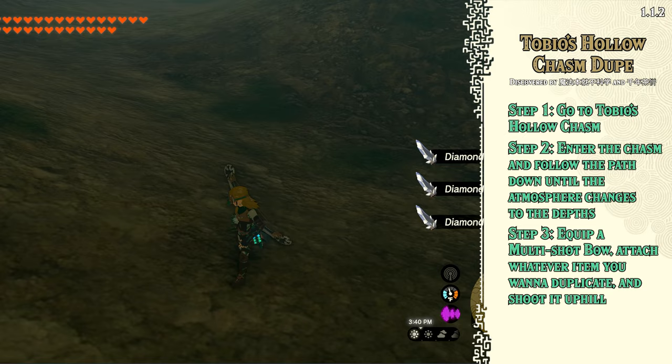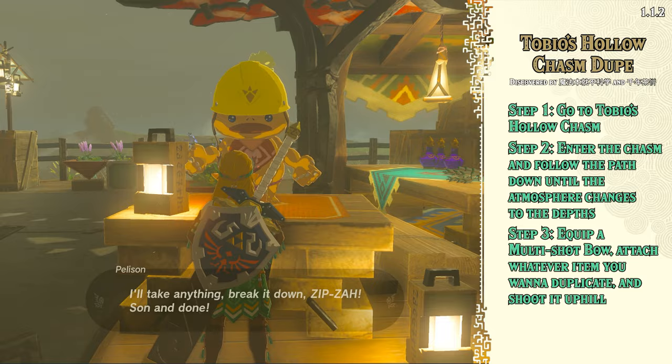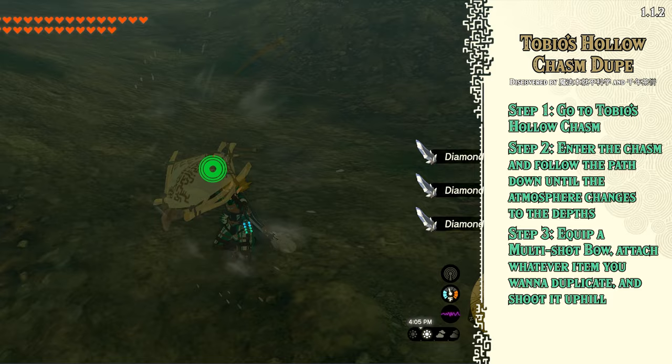If you're worried about bow durability, just grab any multi-shot bow and duplicate it using any of the 1.1.2 weapon duplication methods and you'll never run out of bows. This method is incredible — it's nearly as good as the old sort duplication methods since you can duplicate items very quickly. The only downside is it can't be done anywhere and you have to deal with bow durability.